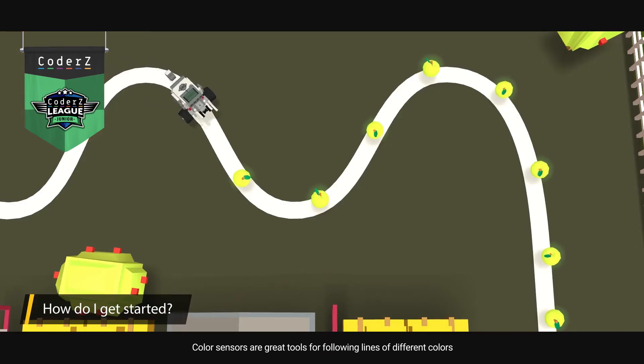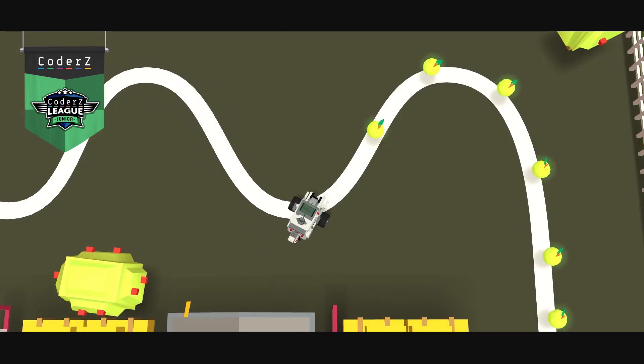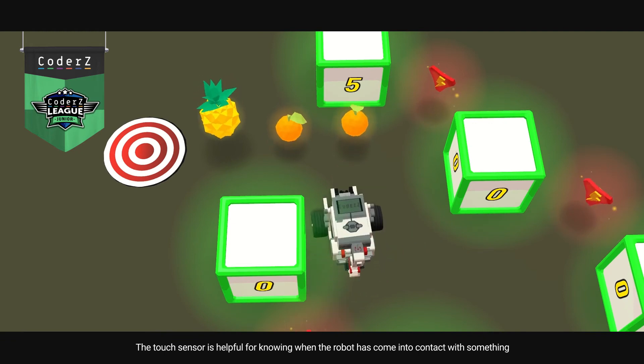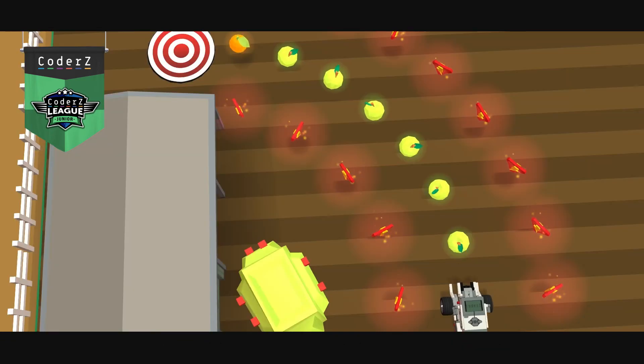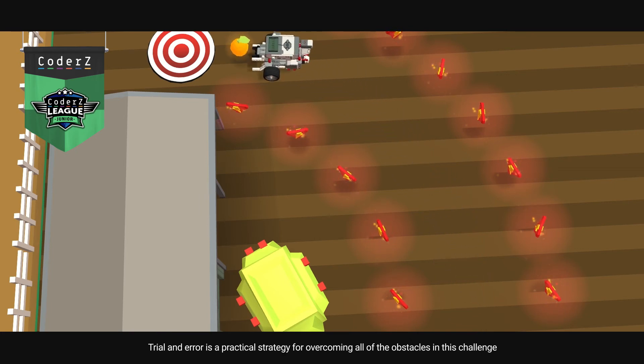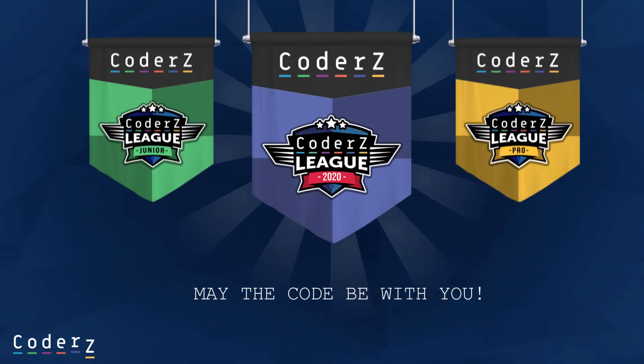Color sensors are great tools for following lines of different colors. The touch sensor is helpful for knowing when the robot has come into contact with something. Trial and error is a practical strategy for overcoming all of the obstacles in this challenge. May the code be with you!